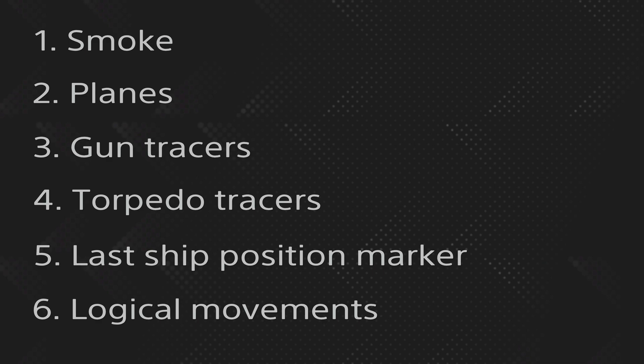The same goes for planes. Whenever you see a plane on the map, you can be pretty sure there is some cruiser nearby, unless it's carrier planes. Planes have to be spotted though — smoke doesn't. Still, planes will be spotted at a large distance, and you'll see the planes of a cruiser much earlier than the cruiser itself, especially if the cruiser is hiding behind an island and you see a plane circling around it.